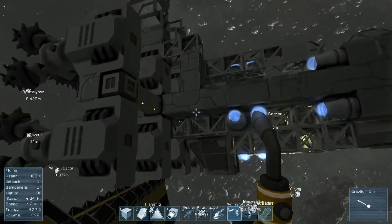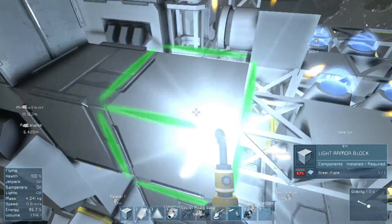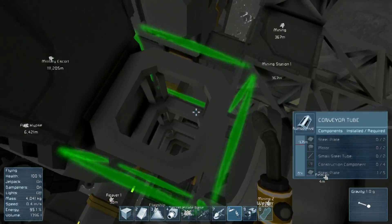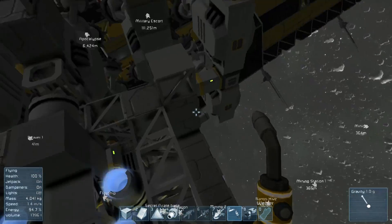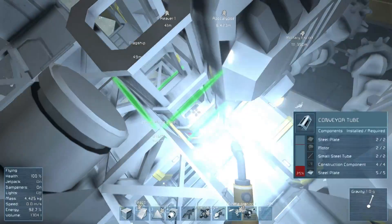Our front bottom pieces are looking quite good; we'll probably have to weld them in a bit more, but the tubing for this is going to be simple — just a single tube up, and then everything will just connect through the back port. I'm not doing it on the top or bottom; I probably could have, but I'm not going to.